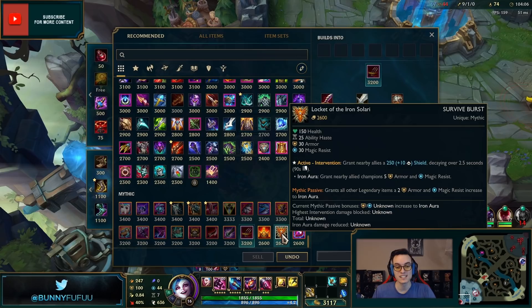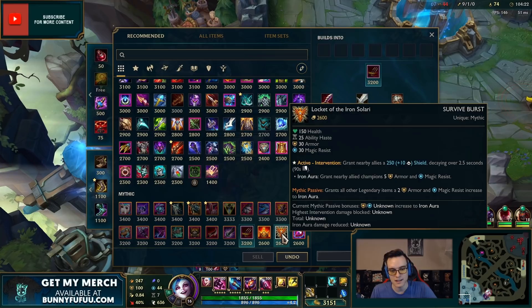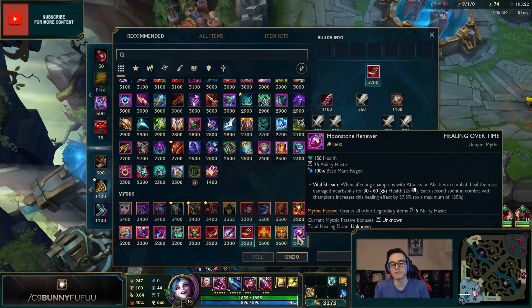For the mythic support items: Shurelya's Battlesong gives move speed and also comes with a Nami E-like effect. Locket of the Iron Solari has the Iron Aura effect — back in the day supports were basically Locket bots because it gave your carries armor and MR. Maybe that'll happen again. Moonstone Renewer is great for enchanters in long fights — it makes your heals and shields a whole lot stronger.